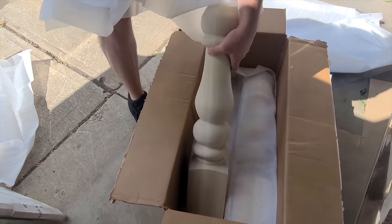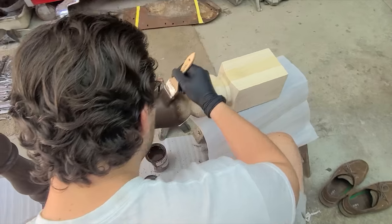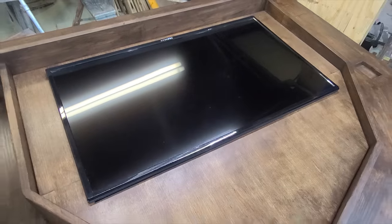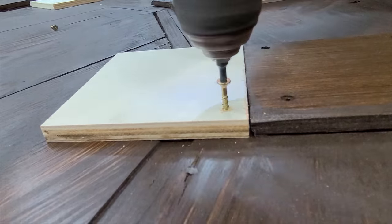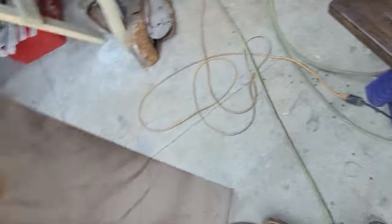By this point, the legs we had ordered had arrived, and they looked magnificent — certainly capable of bearing the weight of the table, which was quickly approaching 100 pounds. I got to work staining the legs and the lid, then moved on to the bottom of the table. We prepped a few more areas on top, added supports to hold the lid in place, and stained the playing surface. Once the stain was dry, we mounted the legs using square blocks to keep them level. Since the legs needed to be removable for transportation, we ordered mounting plates from eBay, but they were too small.